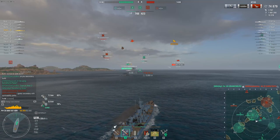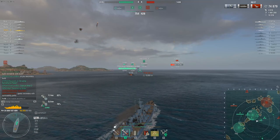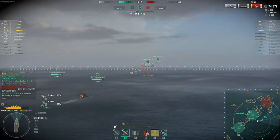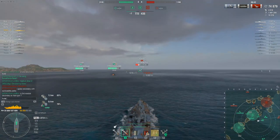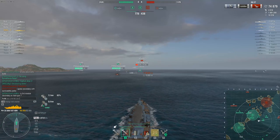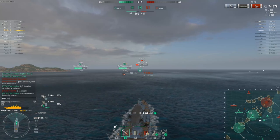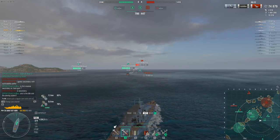I think the only way you can get a Georgia at this point is Santa containers — there is no Black Friday version of the Georgia. You can only get it from Santa containers, which require gambling. I don't know when you'd be able to do it again since the Christmas season just ended — you'd probably have to wait a whole other year. But between this ship and a Georgia, I would definitely recommend the Georgia. Georgia is a lot more maneuverable, the guns hit a lot harder, and you can also build it for secondaries if you want.